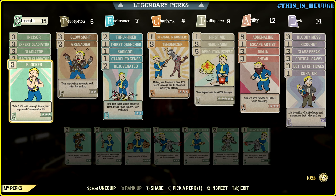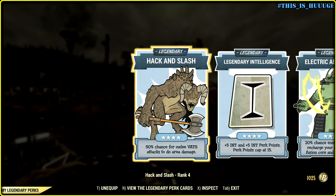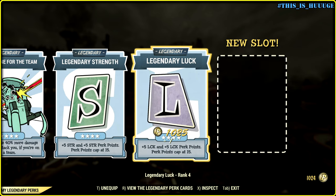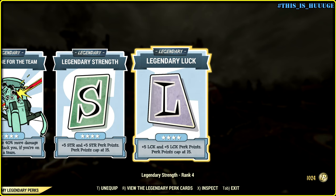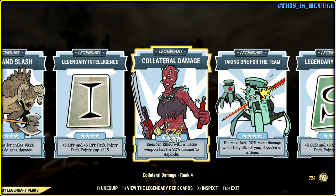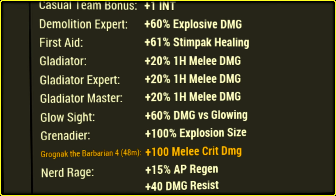So we have normal damage, bonus sneak attacks, VATS crits, and plus explosions. I still want to test Hack and Slash — it's working like a charm on live server right now. Additionally we can try Collateral Damage just to get more explosions. More explosions, more fun. As something extra I have a melee Bobblehead plus Grognak the Barbarian number 4 to get additional melee critical damage.